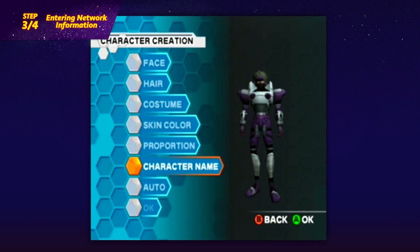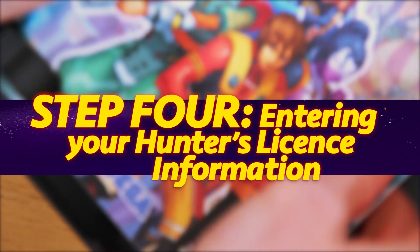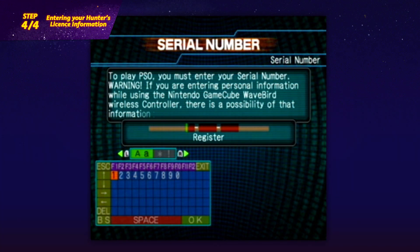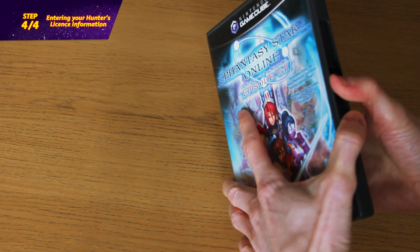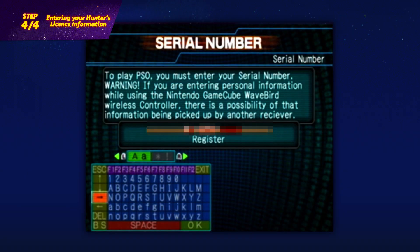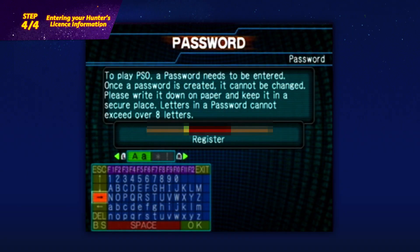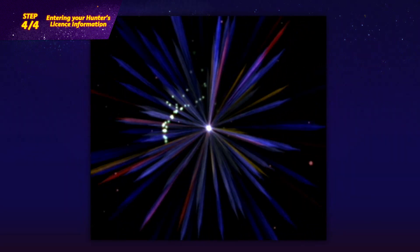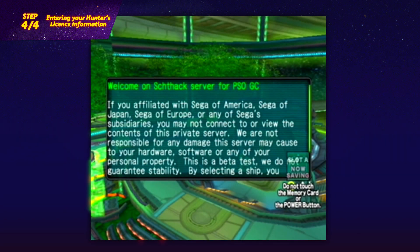Once you've saved all these settings, return to the title screen, choose Online from the main menu, and select your character. Step 4: entering your hunter's license information. After your character has loaded in, your GameCube will connect online and ask for your hunter's license information — grab the access key and serial code you wrote down before and enter them exactly. Once you've entered your hunter's license numbers and your password for your Schthserv account, you'll be connected to the server. This connection shouldn't take more than a few seconds.